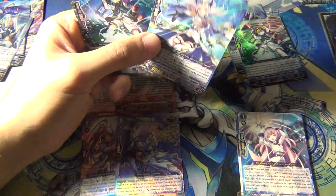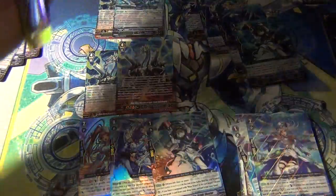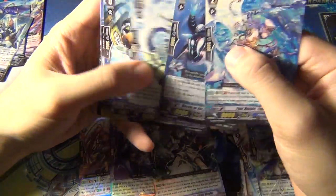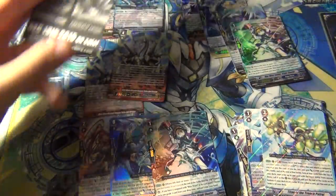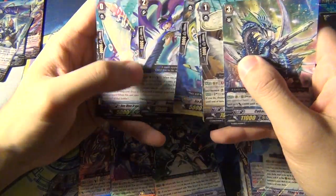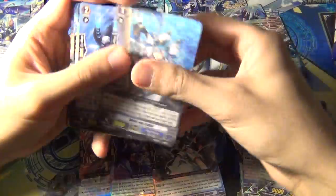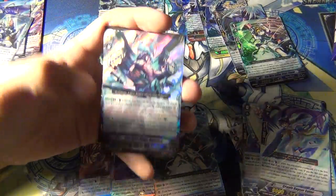Whoever is wanting to build Blue Wave and pulled this box would feel like the luckiest person. Blue Wave Soldier Bright Shooter - now I need one more of these, just one more triple R. Now I've got a playset of Couple Dagger Sailor. I'll probably end up with a lot of those since I've got eight boxes. And another Maelstrom - lots of Tetraboil and lots of Maelstrom.